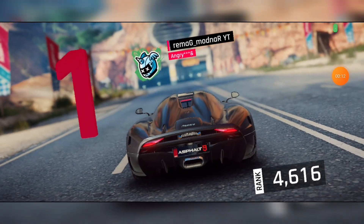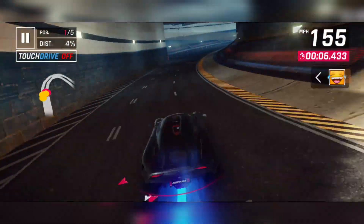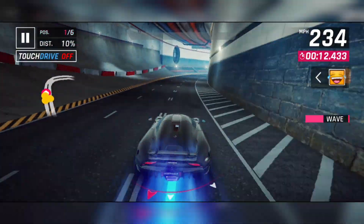The Regera is an S-Class car, rank 46-16, and it used to be the second best car in the entire game, right behind the Chiron. It was released in the second ever special event, right after the Chiron.